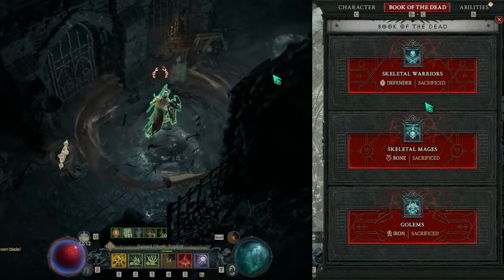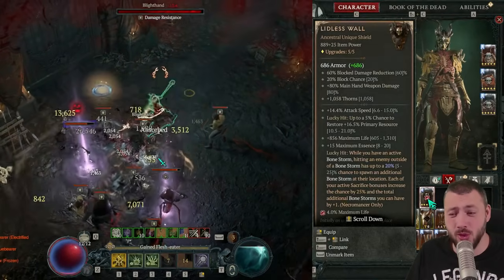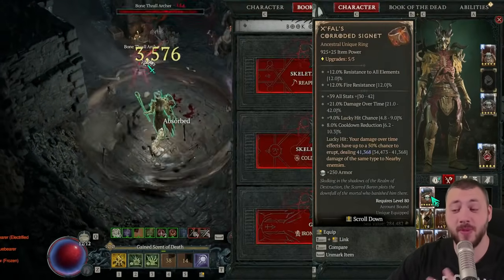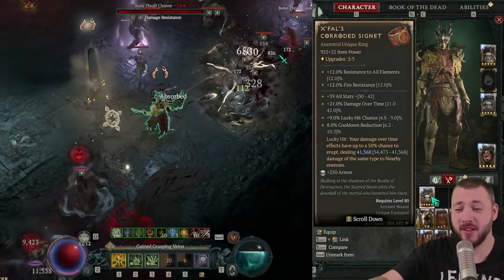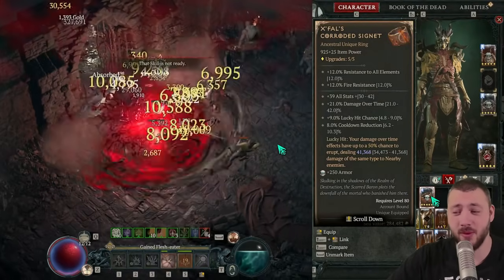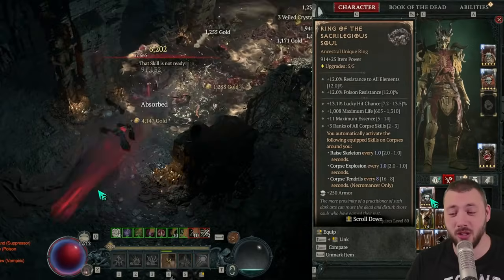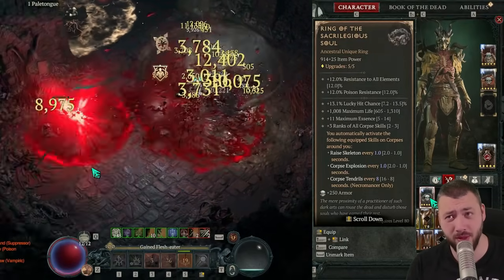There are changes to the Book of the Dead and vampiric powers to cover, but first — three key gear pieces. The first is Lilith's Wall for infinite Bone Storms, infinite barrier, maximum damage, and Shadow Blight key passive. Overload damage over time procs feed back into more damage over time, then into Ixfeld's Corroded Signet — that cascading damage brings us back to Ixfeld's. You want a high roll on the Ixfeld's damage since it multiplies: 41,000 damage times 120 times 400% critical strike damage. Lucky hit should be as high as possible on every item, including Ring of Sacrilegious Salt with its high lucky hit chance, rank 12 corpse skills, and a low second roll for more free Corpse Explosions and Corpse Tendrils.